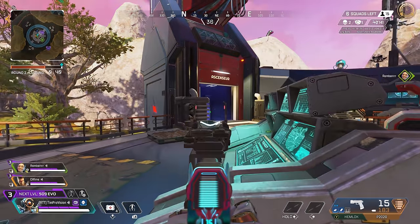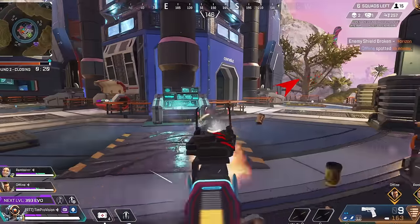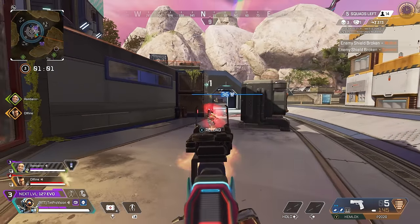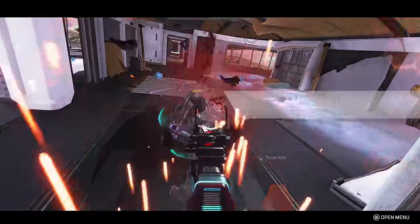The best thing the P2020 has going for it is that it is a transfer weapon and a light attachment holder. It does decent damage per mag, but its time to kill and overall usability are just lacking. It's going to be outgunned by basically every weapon in the game at extreme close ranges and anything outside of about 25 meters. I'd definitely swap off it as soon as possible.